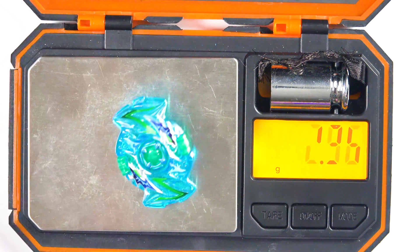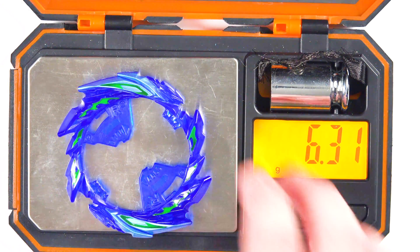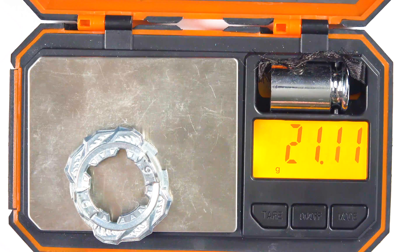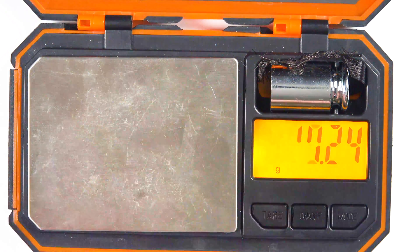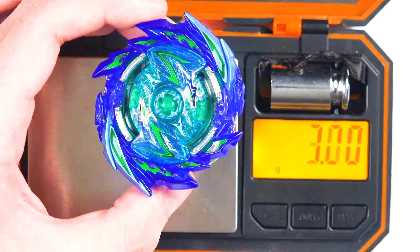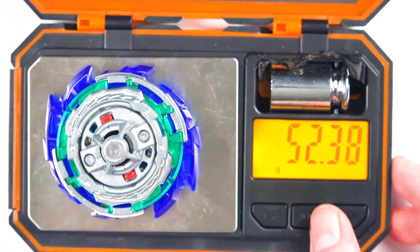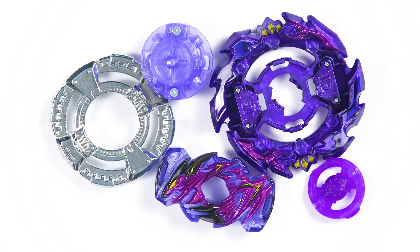Also to note, the rubber is pretty soft which should help with its aggression and speed and overall should be very solid for attack. Even though this is kind of a sucky pull overall, getting this driver makes it worth it. The Satan chip is 2.8, the Super ring is 6.3, 1S should be about 16.61, and 6 is about 21 points, Extreme Dash is 5.51 — all together looking at a very nice 52 grams.